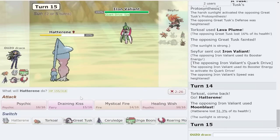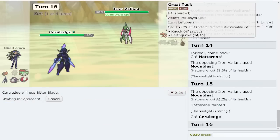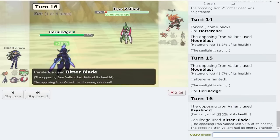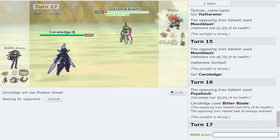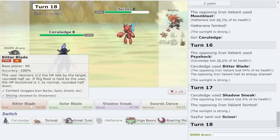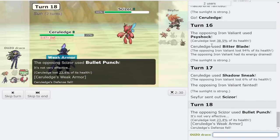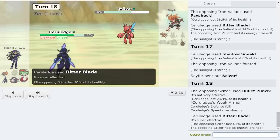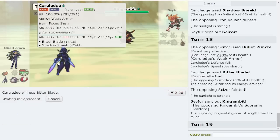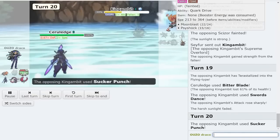I don't think I have to worry too much about Iron Valiant even though it's booster energy - I just sack Hatterene here, keep Torkoal alive for the sun and speed boost. Amoonguss is gonna kill the last two members on their team regardless. Young Ceruledge comes out - go for a nice little bitter blade here. Focus sash - I get everything back anyway. It's boosted by the power of the sun. We get a nice little shadow sneak off, knock out Iron Valiant. They're gonna go King Gambit after.